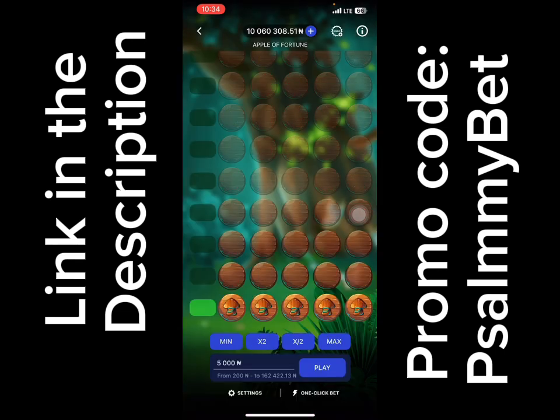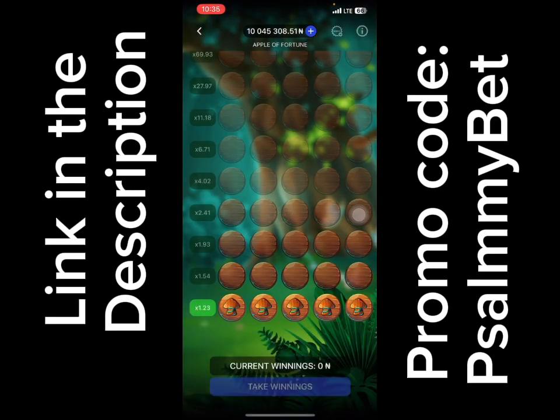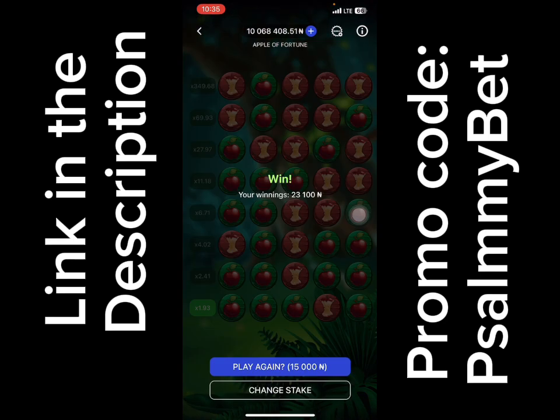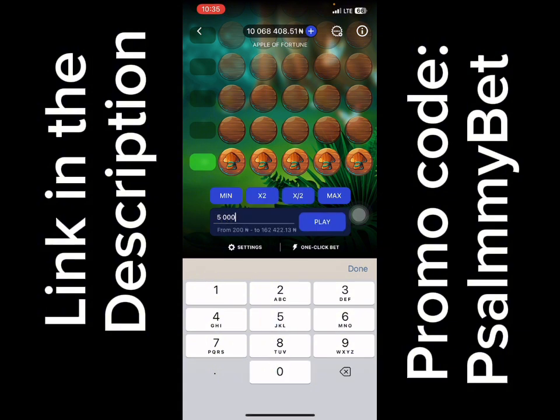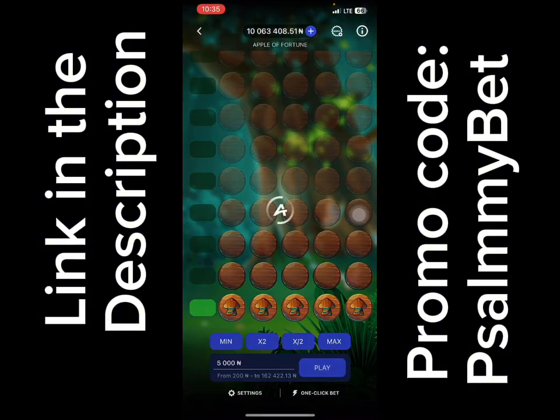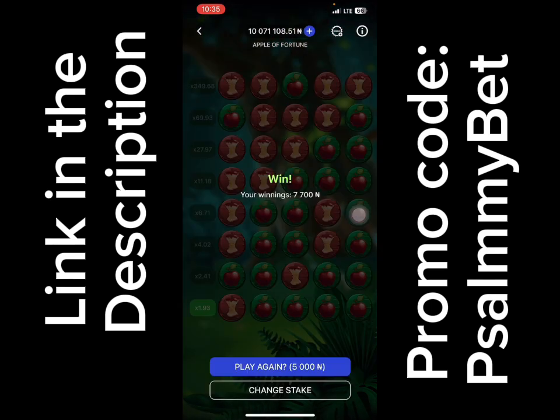Let's change stake — 15,000 this time. Guys, if you haven't subscribed to my channel and you've just come across it, please hit the subscribe button and put on notifications so you get notified anytime I post a new video. You can see we have profit again. Change stake and go back to the second plan. If you want to create an account with PariPesa, use the link in the description or download the app and register with my promo code 'samibet' as you can see on screen. We have 71,000 — let's make up to 100,000 then cash out.